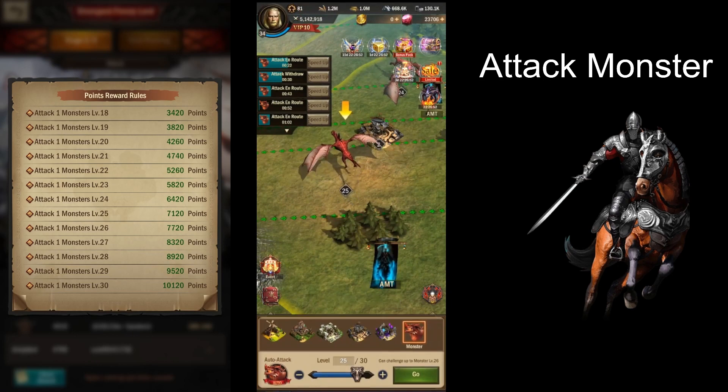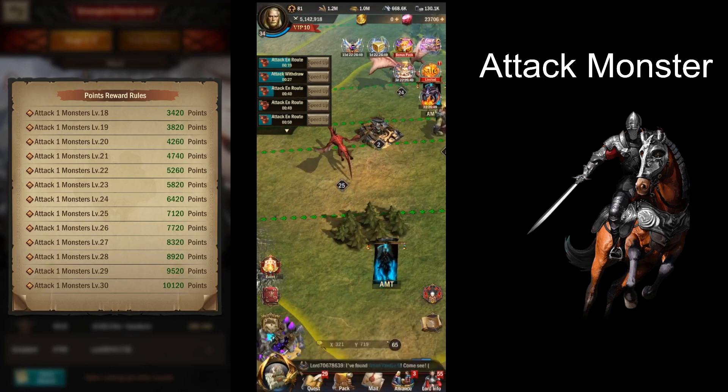We'll just run it for ten. And then we can send them out from our resources. Like I said, we need at least — the wood I'm not concerned about, it's 10 million — but I'm looking at the stone and iron. If we can get that down, then I'm going to do that, because I really don't want to lose those resources if I can avoid it.